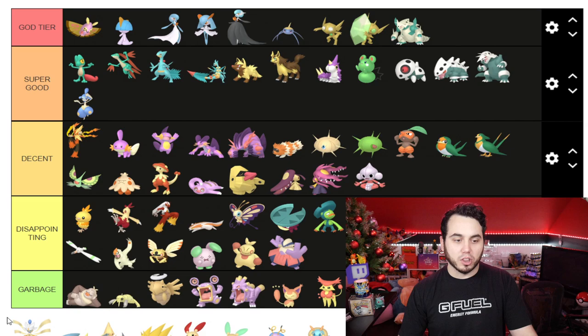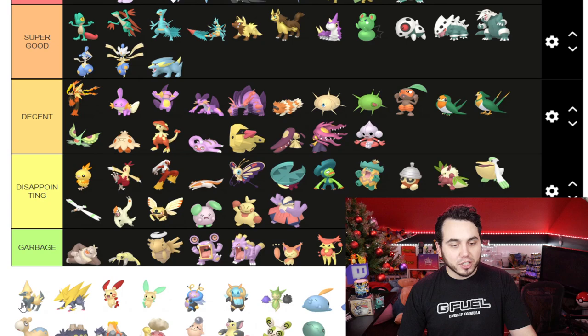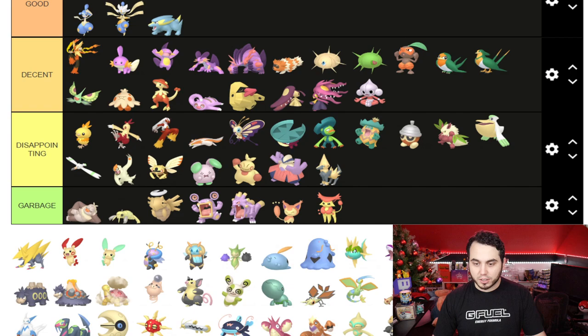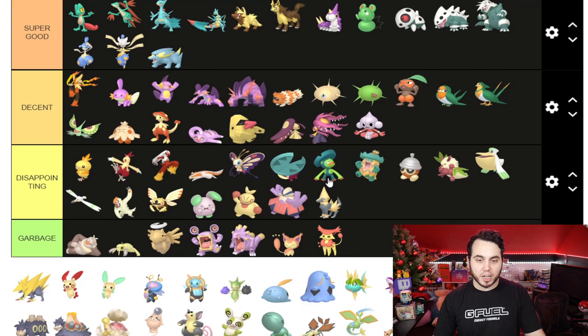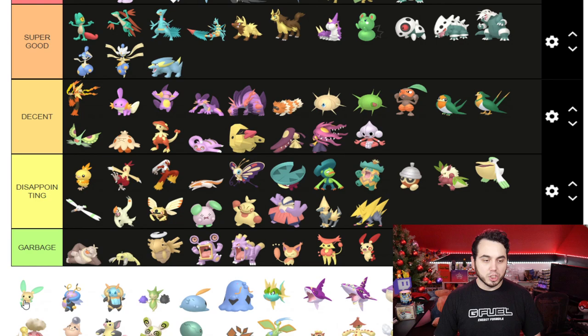Medicham I think is solid — gonna go to Super Good. Love that coloring. Mega Medicham: I don't like the Pokemon, but I love the Shiny. Electrike is just really, really clean. Manectric is Disappointing, however — this is a Shiny that could have been so much cooler, especially based on what Electrike looks like. Mega Manectric is the same — just disappointing. I love the design, I just think it's very disappointing.